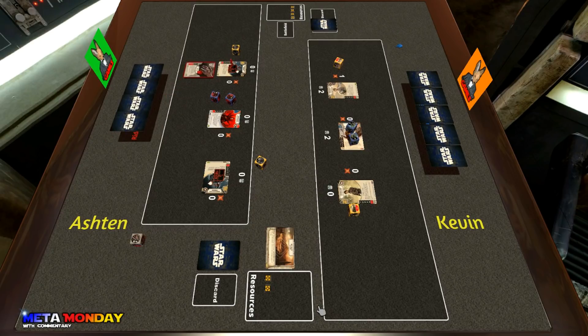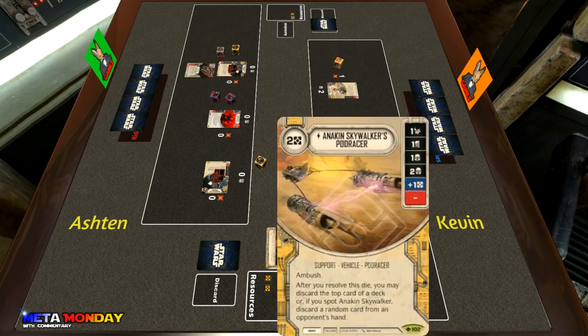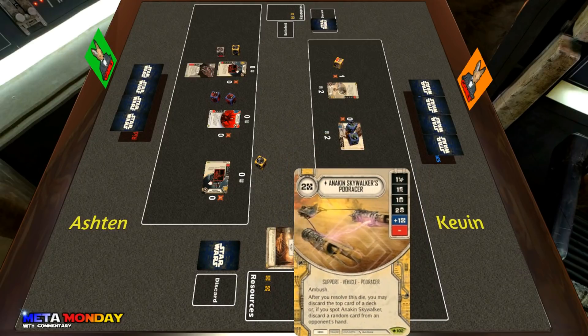Ashton power actions the commando with the Chance Cube he bounced back to his hand and switches targets — now going after Cassian. Kevin leads off with an Anakin's Pod Racer; turn one, that's certainly going to do a lot of work for him.